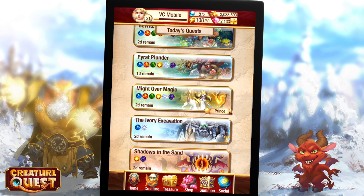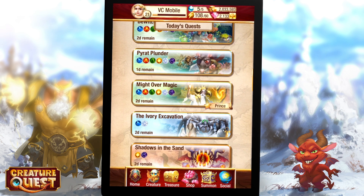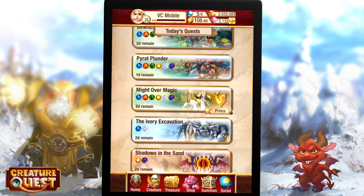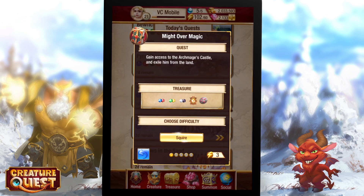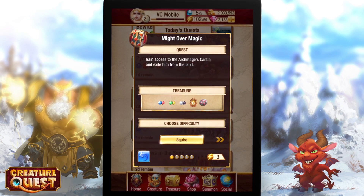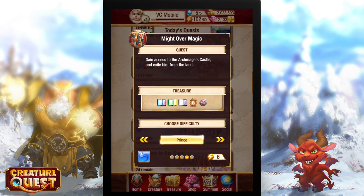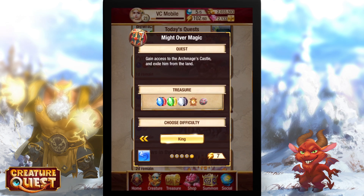Okay, let's check out a quest — Might over Magic. As you can see, this is a six-color quest with loot including mostly gems and totems. Near the bottom is the current difficulty level. Swipe right to advance to the next difficulty once you've completed a quest. You'll notice that the treasure increases as you advance to higher levels.